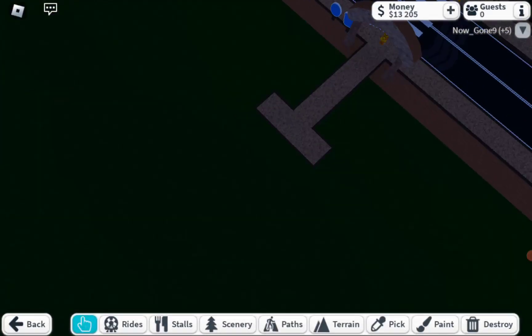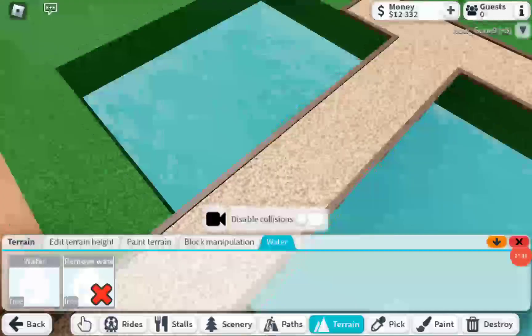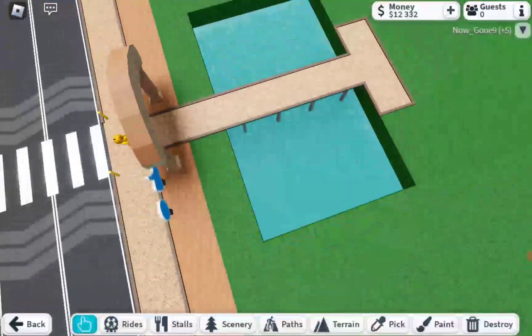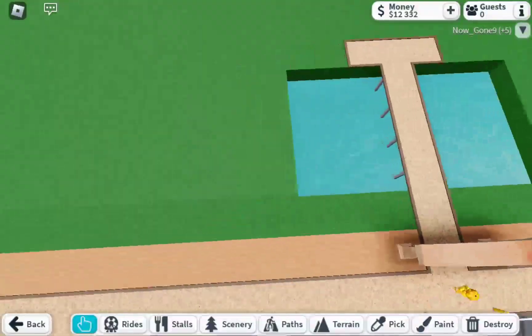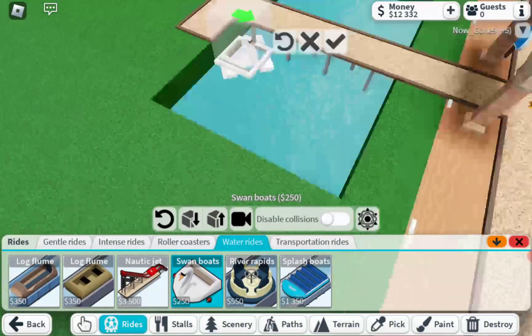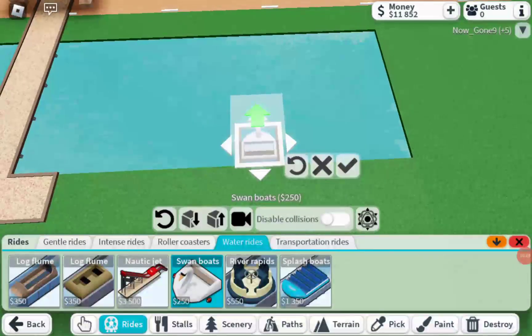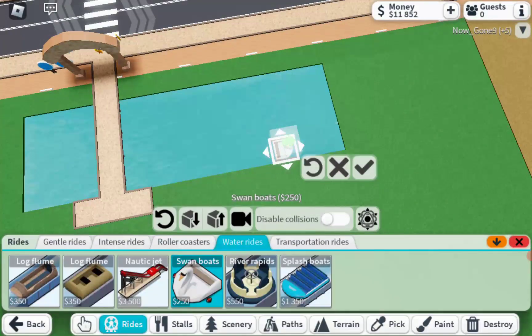So now what we do is we have this, and I'm going to make a little pond with a tiny little ride. Alright guys, so I moved the water up to here. I was going to make it here but then I couldn't, so I did it like this and expanded the path out just a little bit. But now I'm thinking I should add like a ride - like a water ride, maybe swan boats.